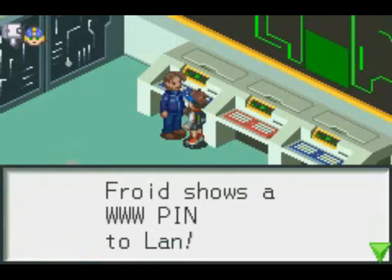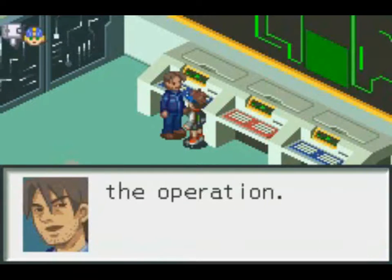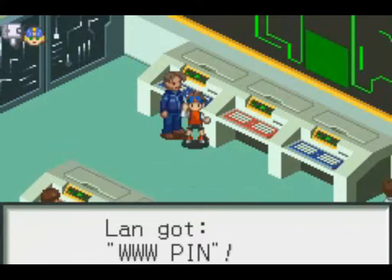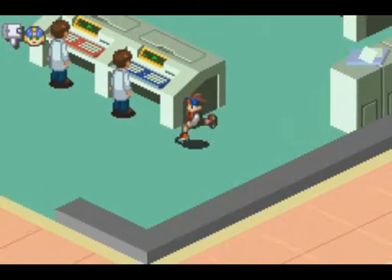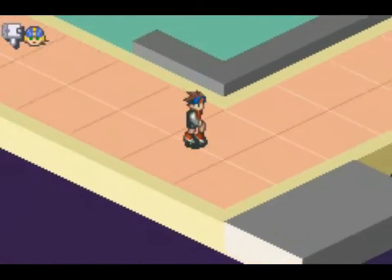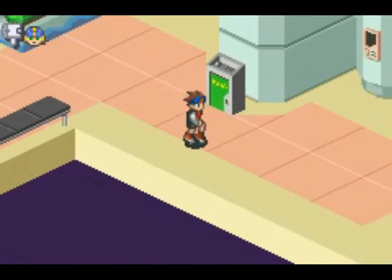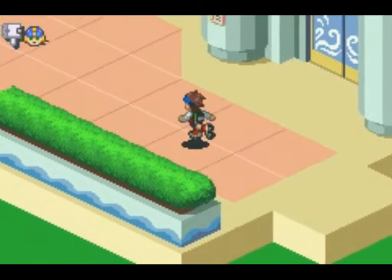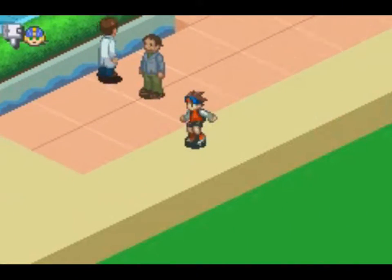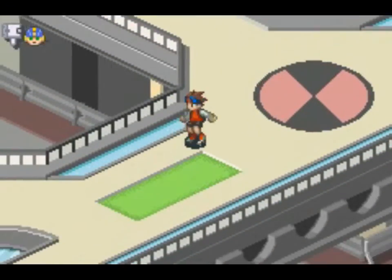We are given a World 3 pin. Now you may be wondering what do we do with a World 3 pin? Well, simply put, we can now open all those World 3 gates that we have been seeing within the net. As far as I know, there's one in every net area. So you know what that means — we're going on a W3 gate hunt today.